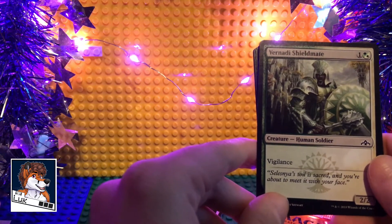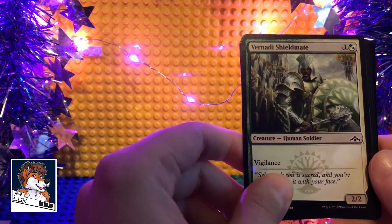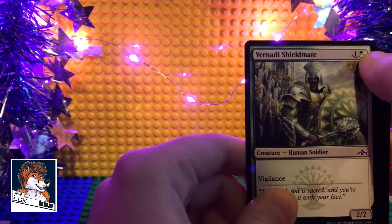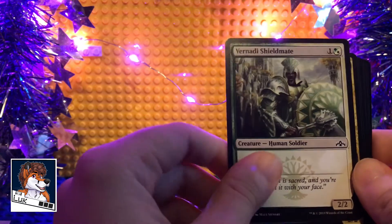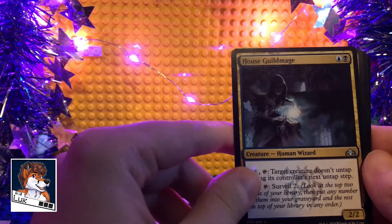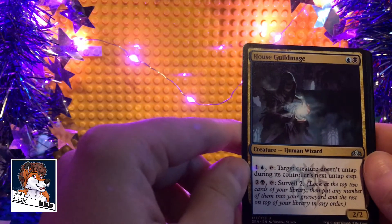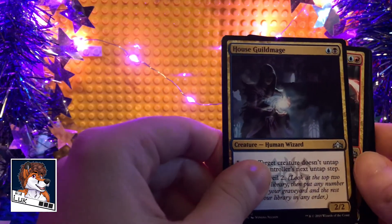Vernadi Shieldmate — Vigilance. It's a 2/2. You can use one white or green mana and one of any color. So that's pretty neat. House Guildmage — Creature, Human Wizard. That's not bad, not bad at all.